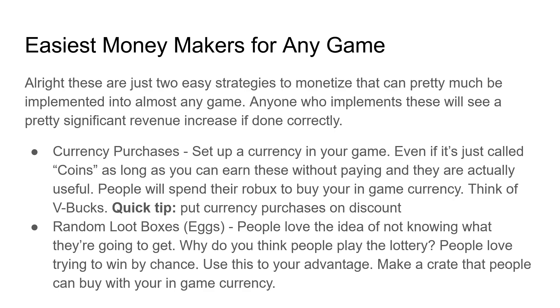Second: random loot boxes. People love anything random — think about simulators and front-page games that have crates or eggs, like Jailbreak's crates or Adopt Me's eggs. People love taking that chance like playing the lottery. Why not take advantage of that and make a crate or egg system in your game?